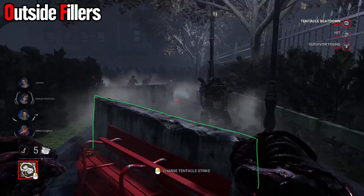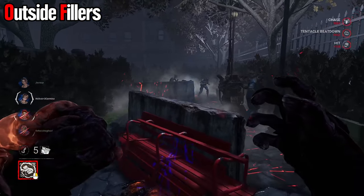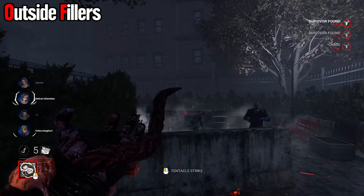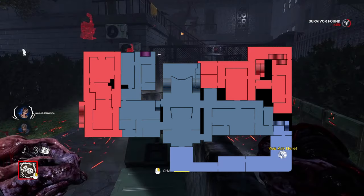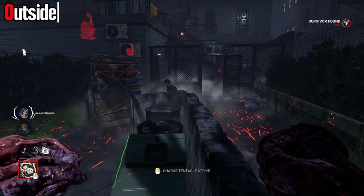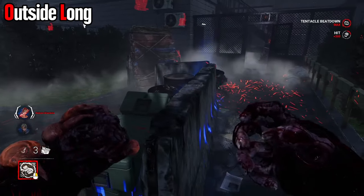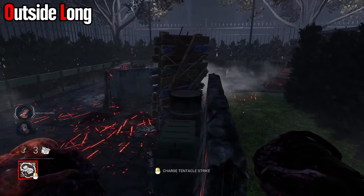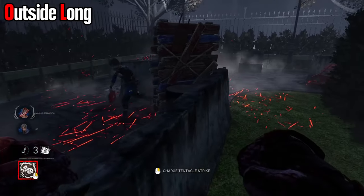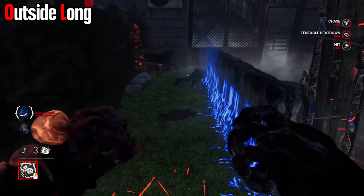Both of the fillers between outside short and outside long are the same — the bench and the cinder blocks can be hit over. Outside long is nice because the entire loop can be hit over. This is a pretty unplayable loop for survivors; if they drop the pallet, you don't even have to worry about it, you can just hit them over it. Any survivor that goes over here will have a pretty bad time — they're either forced to drop the pallet early or just get whip dragged around the corner, as it's too small to dodge.